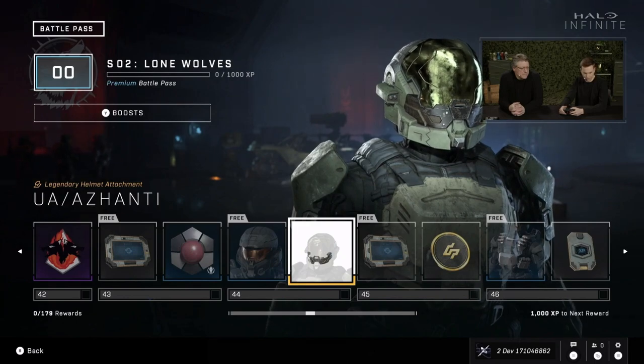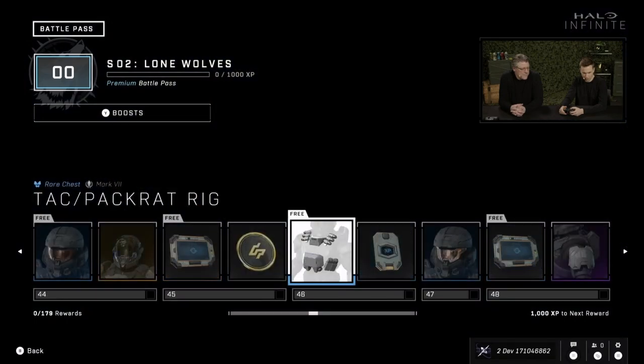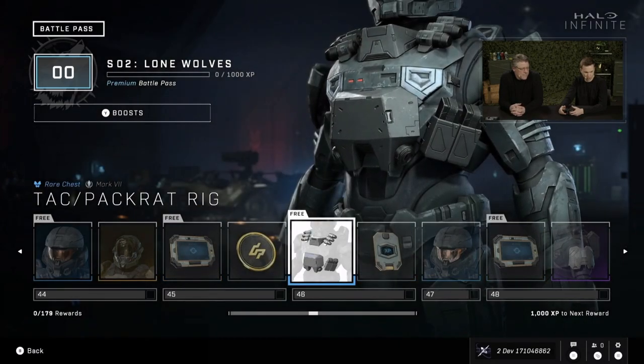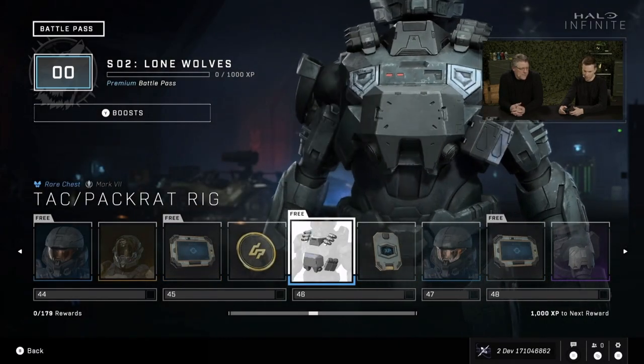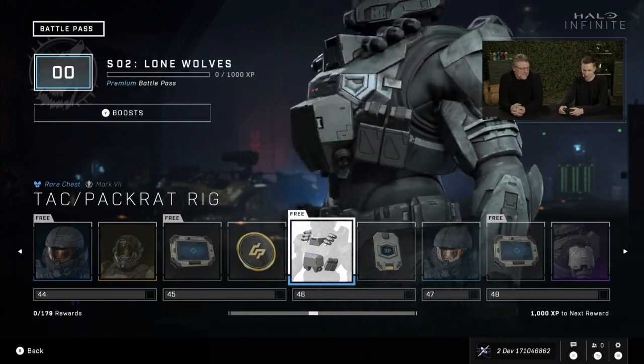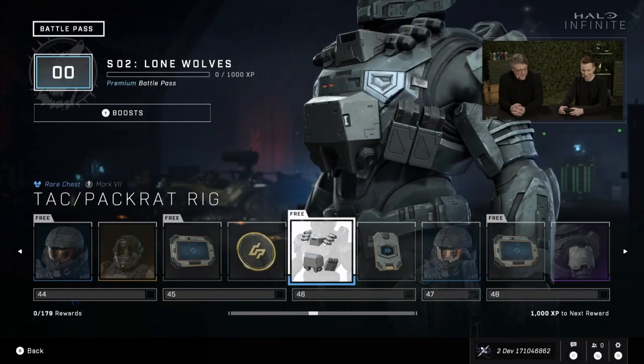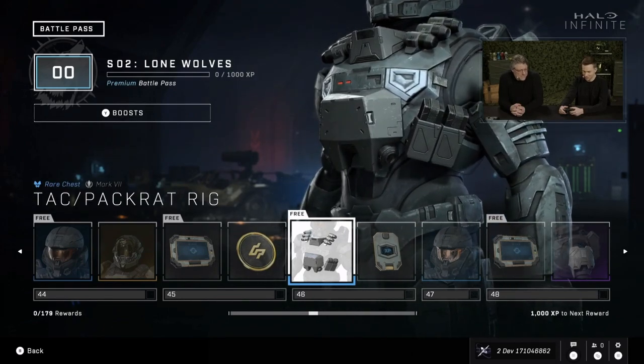Part of our drop pod system is to try to bring things online faster in pieces if possible. Getting the Spartan progression system all up so that people feel like they have a career outside of the Seasonal Battle Pass is definitely a top ask. We've also got some nice chest attachments coming up, including a sweet-looking Mark VII one — the Pack Rat — with grenade canisters. Kind of reminds me of Emile.